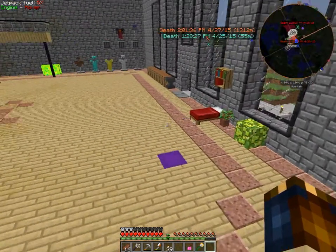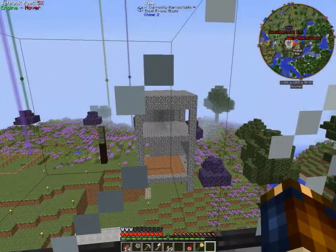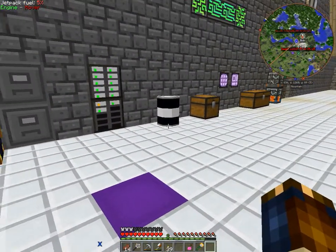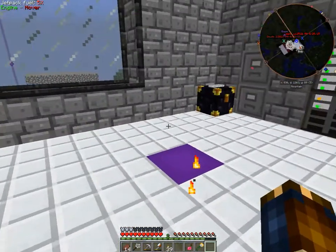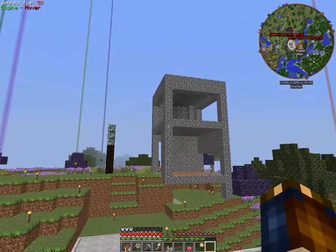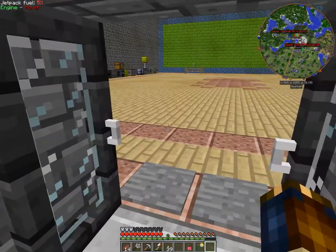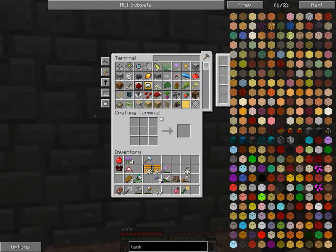What's up guys, welcome to another episode of my Feed the Beasts let's play on the Affinity mod pack. Today we are going to build a semi-productive mob spawner device of doom — the Filler Upper 9000. Yes, I went there.